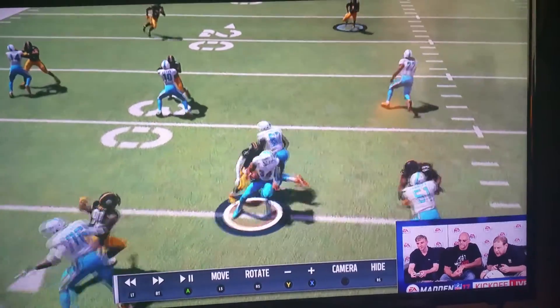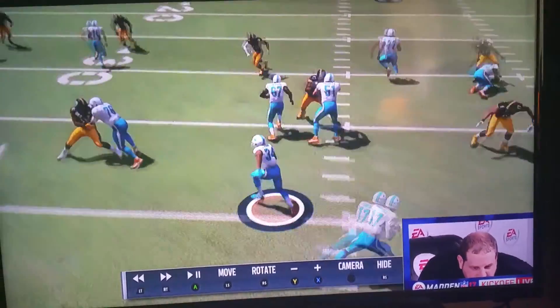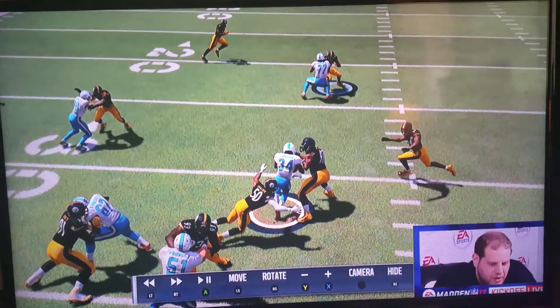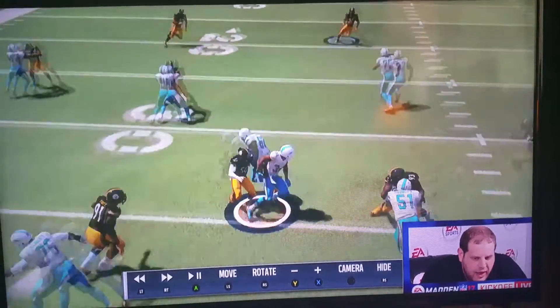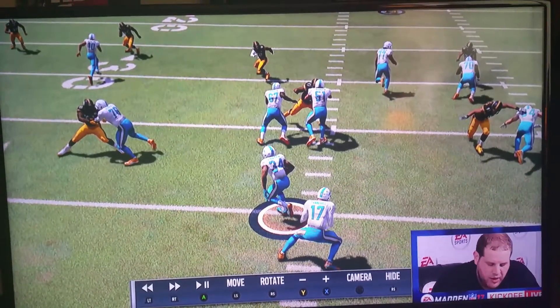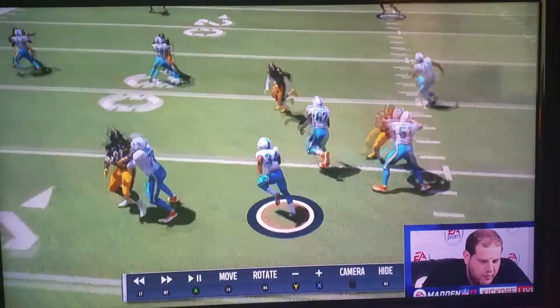I want to be able to go where I want — I see the cutback lane. This is all stick work. That's a steerable move. That's left trigger, right trigger. I'm aiming the left stick to the right. I press the B button and he exits. The cool thing is he exits his spin where your left stick is aiming.